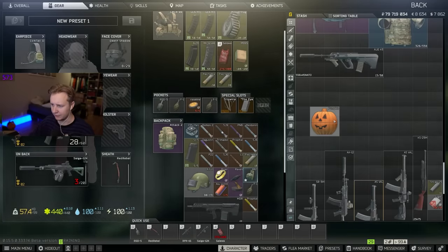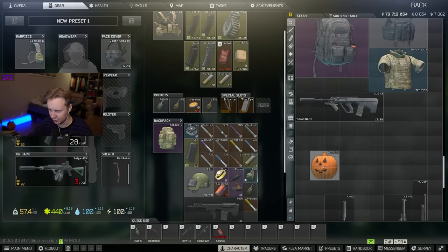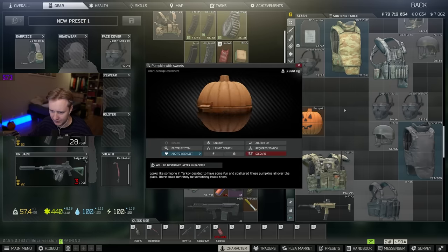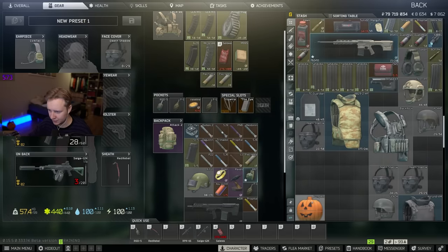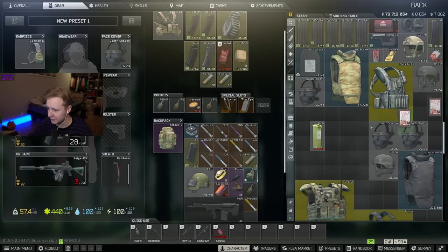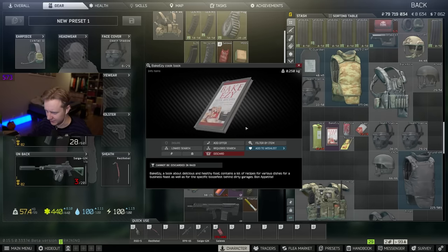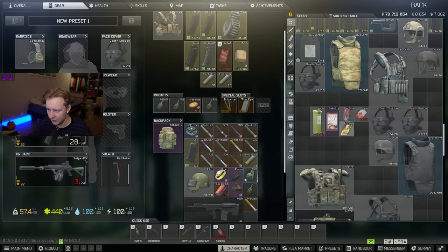The other thing is you can find pumpkins on all the maps. Whenever you open the pumpkin, it will give you some sweets. So-called sweets are technically sugar, juice, something you can eat, something you can drink. Let me unpack one of those for you — and this is the kind of things we get: Tar Cola, Alenka, sugar, even Bakkezi's book funnily enough. So we can make some cash. Not too bad.